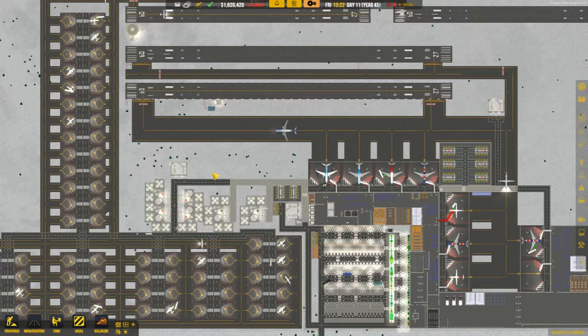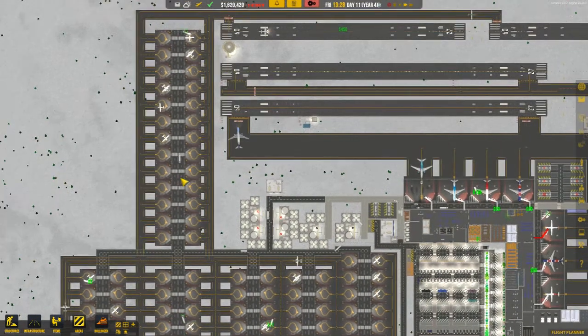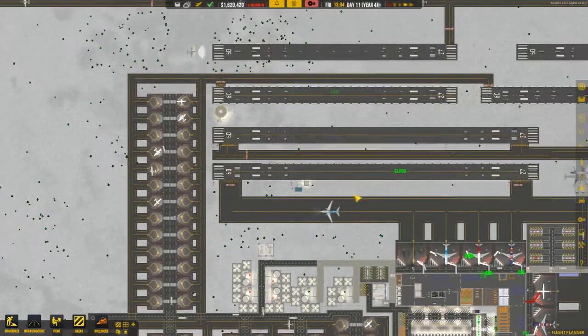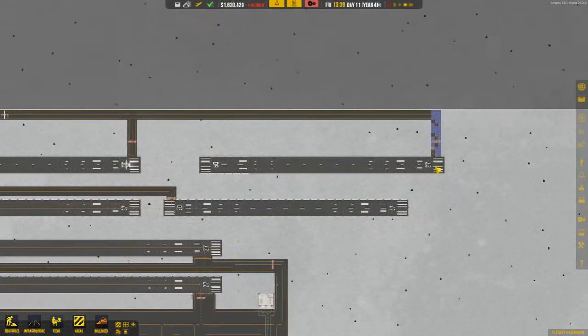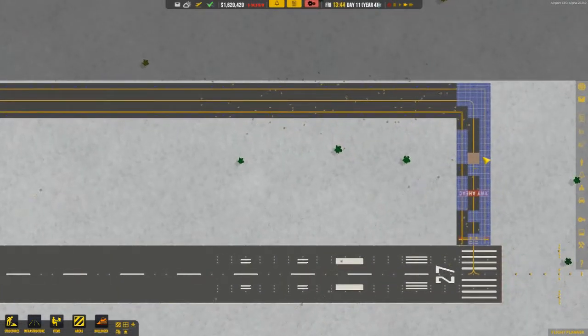What up everybody, and we are back to Airport CEO. In the last episode we built this over here, and I think we built this and this as well. Yeah, we did that because as you can still see, this is still building.